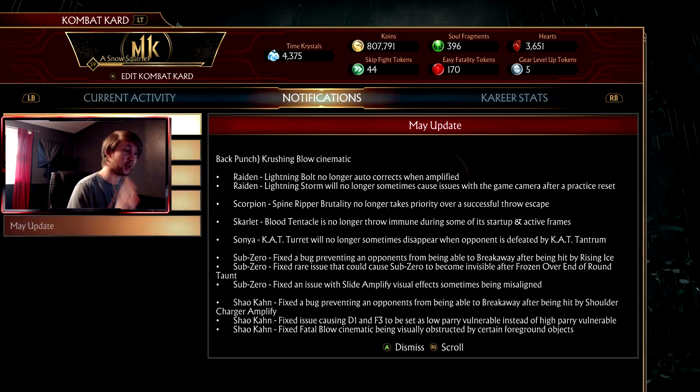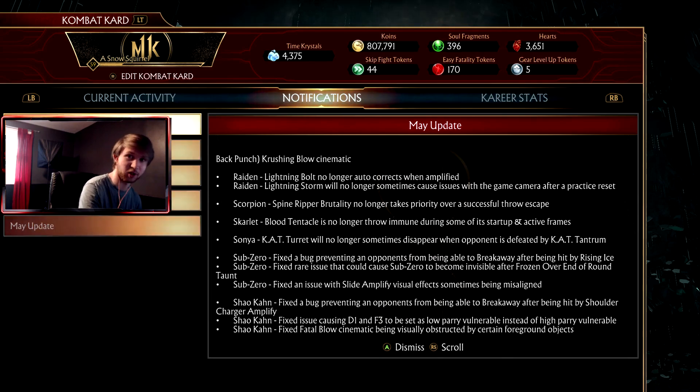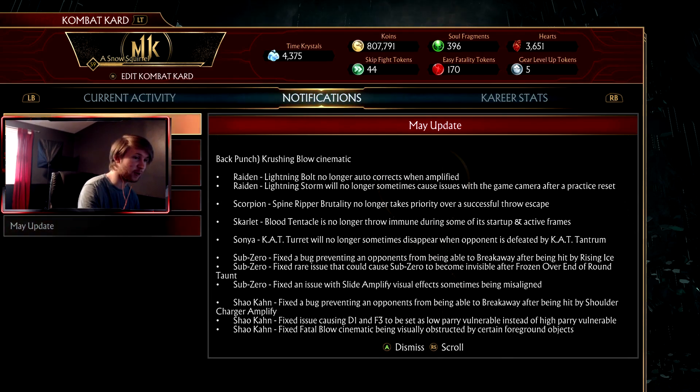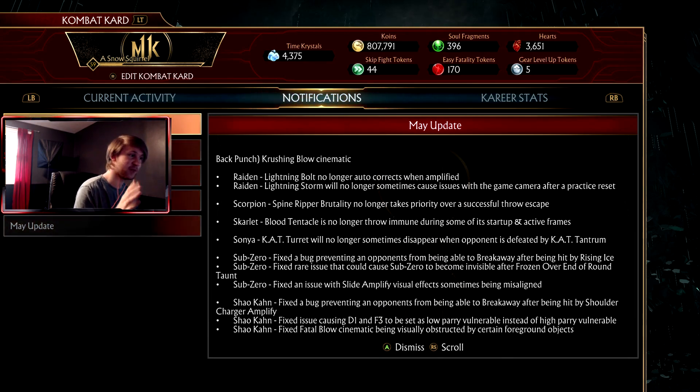Now going to the bottom, this is one you guys have got to see. Sub-Zero: fixed a rare issue that could cause Sub-Zero to become invisible after the 'Frozen Over' end-of-round taunt. Thank god they fixed that — that was a game-breaking bug — because I know that was a really big issue for a lot of people, especially Sub-Zero mains.